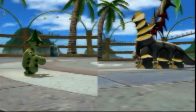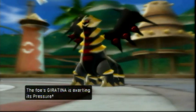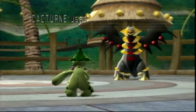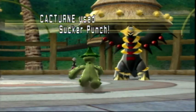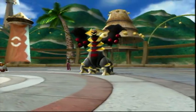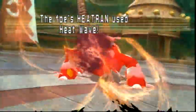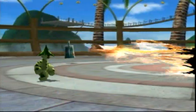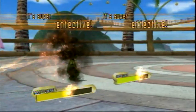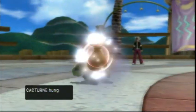Anyways, I go ahead and send out Cacturn and Bronzong, and they send out Giratina and Heatran. I start off with a Sucker Punch because I knew they were gonna try Shadow Force, so I hit him and it does about half their HP — which is pretty good considering Giratinas are very bulky. Heatran goes ahead and uses Heatwave and it does a lot of damage to both of them — would have knocked out Cacturn if he hadn't hung on with the Focus Sash, but Bronzong resisted the hit pretty well.